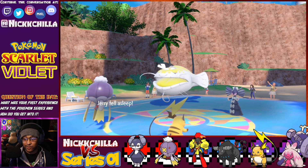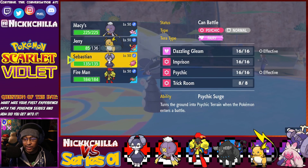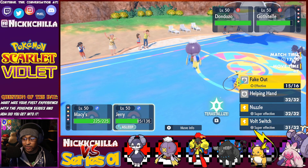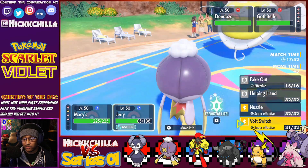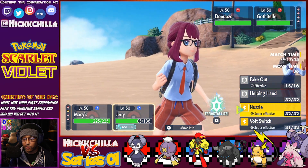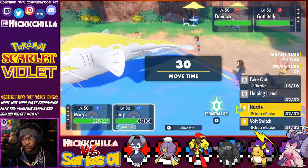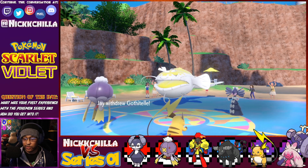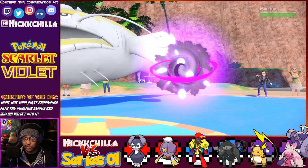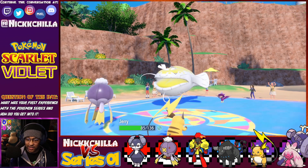Raichu's asleep — no swapping out because he does have Shadow Tag. The only thing I can do is hope he wakes up. I kind of wonder if he does wake up — should I go for the Volt Switch or Nuzzle? He obviously has Tatsugiri in the back, so we'll go for a Volt Switch anyway. He wants Tatsugiri — wait, no Tatsugiri yet. A Shiny Murkrow! He definitely predicted the switch out.